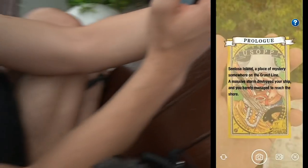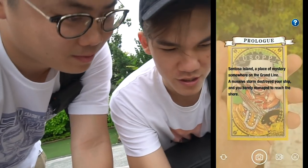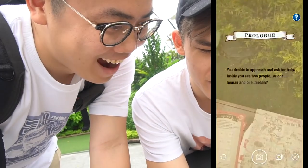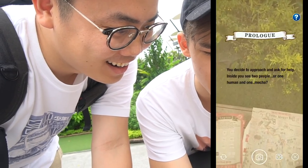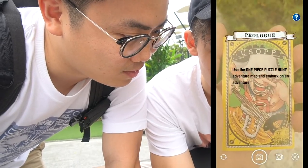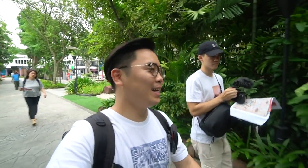Oh my god, that's cool. Sentosa Island — a place of mystery. A massive storm destroyed your ship. Now you're stranded. While you search for a way off, you encounter a ship on a beach. You decide to approach and ask for help. Inside you see two people, or one human and one mecha? Use the One Piece puzzle hunt adventure map and embark on an adventure. Oh my god, this is very cool. It's an actual comic, by the way. We are heading towards Palawan Beach because that's where we think the first clue is. So it should be here, and that should be a pirate ship.